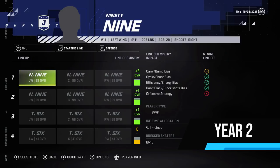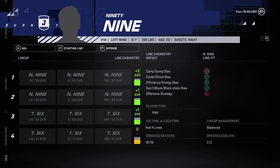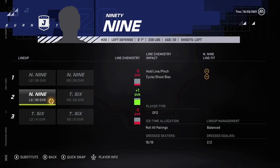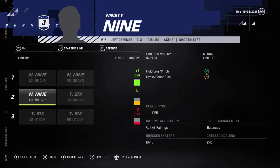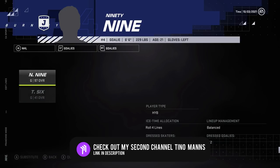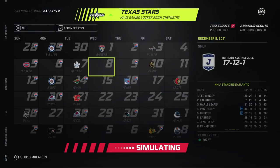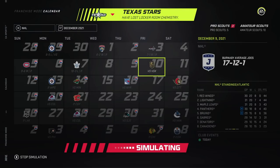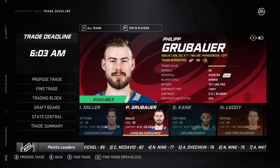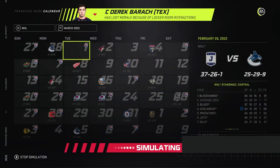They beat out Chicago in the finals taking six games. Something very interesting to note is that the third line players and the fourth line players all progressed the same amount there. So it really sort of starts to confirm my theory of ice time, but I bet there are still other factors contributing to that. The goalie is down to 97 overall, so it looked like he took a bit of a hit. The team is already doing a little bit better this year, though that 10-3 loss to Toronto wasn't pretty.